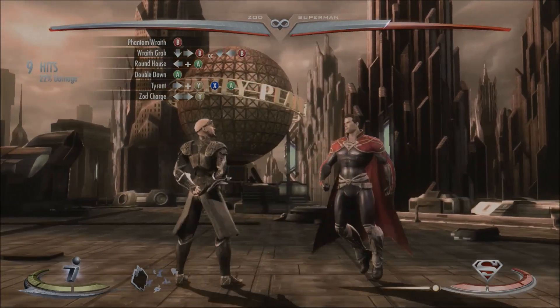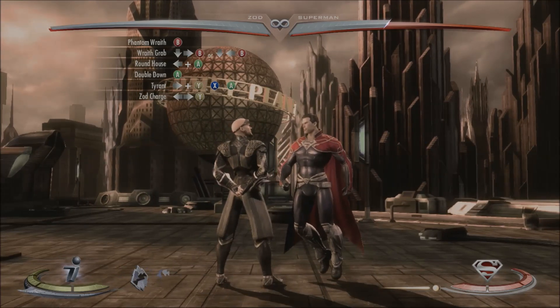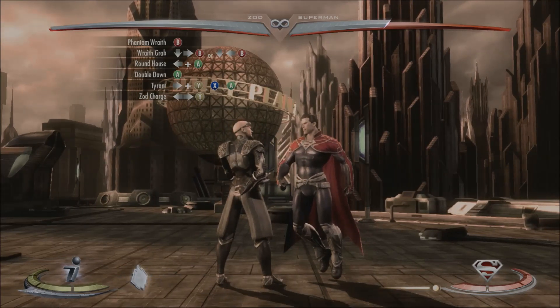After the double down move, you're going to catch him with a Tyrant combo, which is going to be forward Y, X, then A, and look like this.